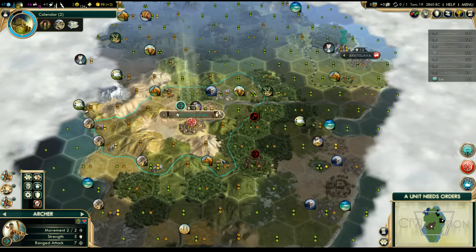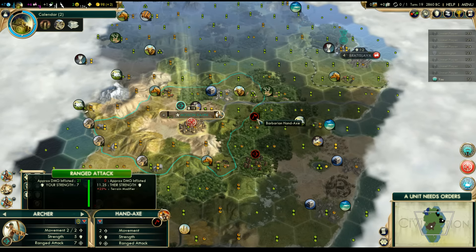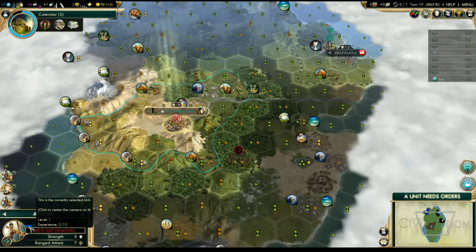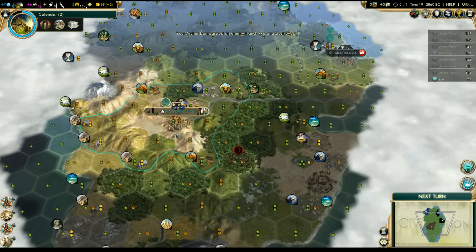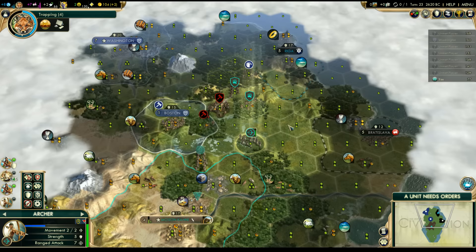In terms of gaining experience, around town we've got some barbarians. I've been whittling them down with city shots, but I don't want to use the city shot for the final kill on that hand axe because I'll get zero experience from it. Instead, I'll use this archer — hitting the final blow gives me 2 experience for the kill. Keep an archer in your city, let the city shots weaken the barbarians, then finish them with the archer to collect the experience. Totally worth it.